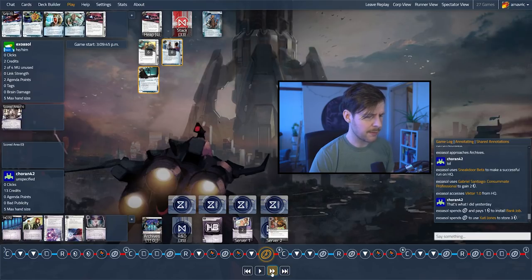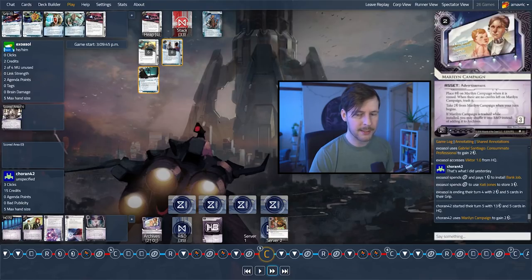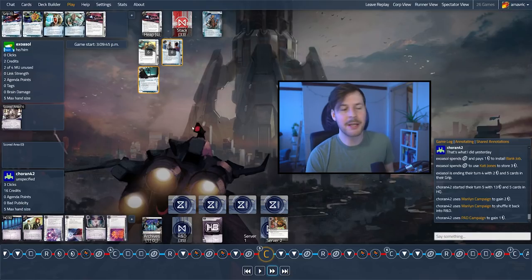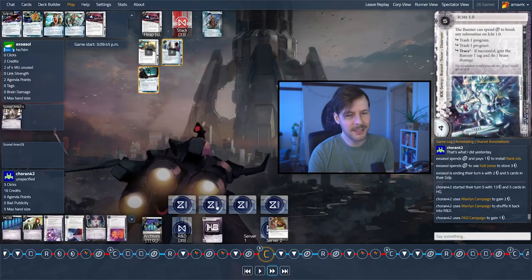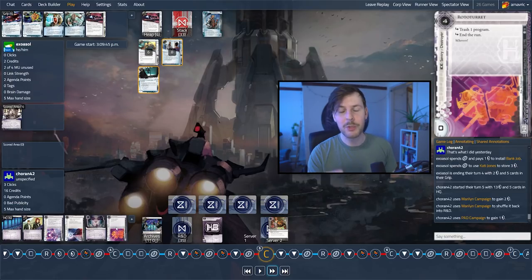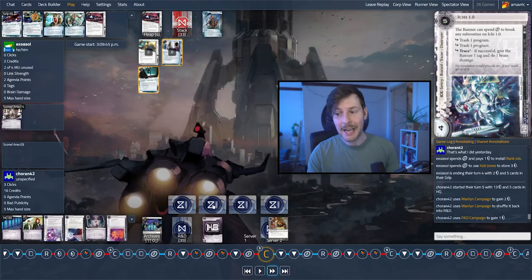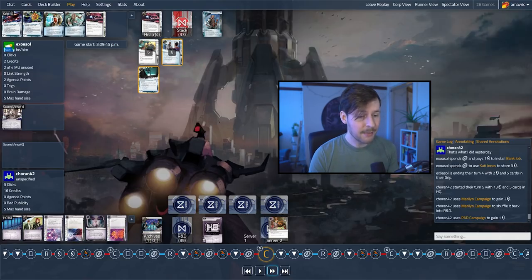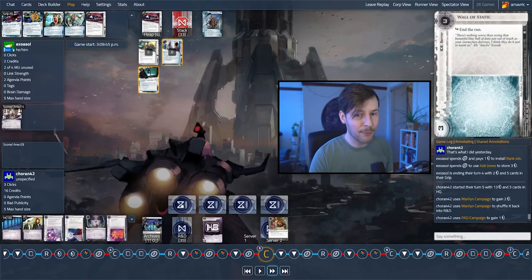Hitting Cady — that's good, you want to do that. Marilyn Campaign finishes — looks like it's going to shuffle back into the deck. We're drawing into Rototurret. One of the only ways HB ice really punishes you in this format is trashing programs — there's some brain damage things too, but trashing programs is a really big deal. Hitting a Rototurret when you have nothing installed, they just pay four credits to end the run, which is pretty good. But now, as soon as you have something installed — like a Sneakdoor Beta, let alone even a program — that's really rough. Now that Sneakdoor Beta is installed, the Ichi actually has some teeth. Before it was largely a pretty bad rez: five credits for Trace 1, tag, and brain damage. But now you actually have to care about some of these subroutines. That's why I love putting pressure on when you don't have programs installed against HB — none of this ice really hurts you.